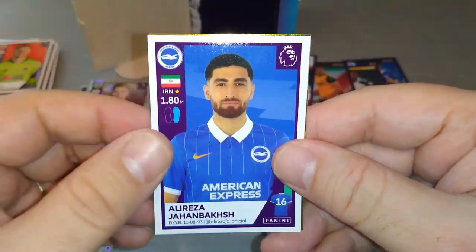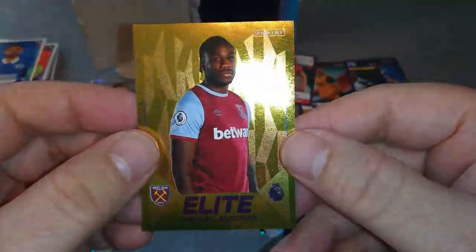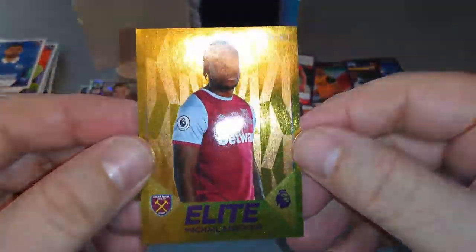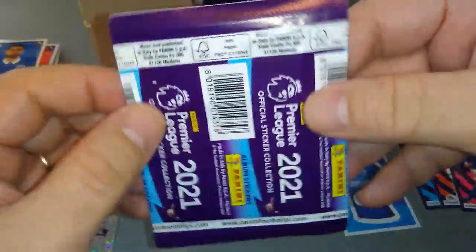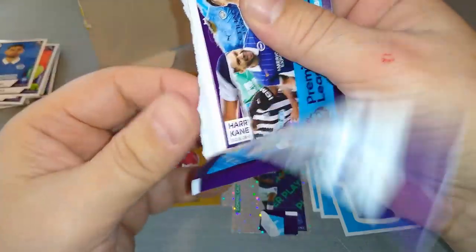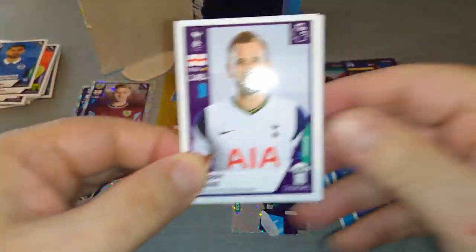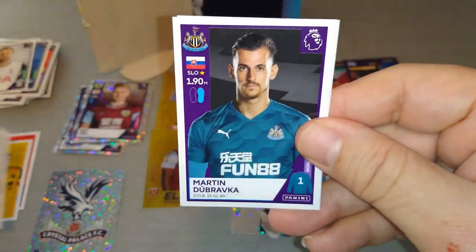So far we've pulled three elites. I don't know what the ratios are — there are no ratios on the stickers, so we can't really tell how many elites are in each pack. Here's Harry Kane. Here's the West Brom table of contents, first page. Dubravka, VVD. And Bertrand Southampton.